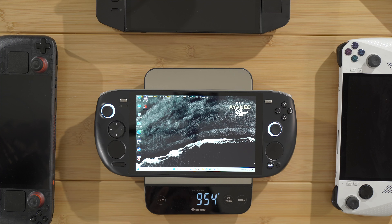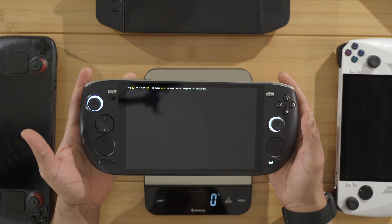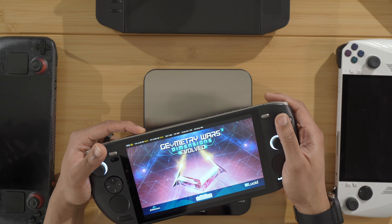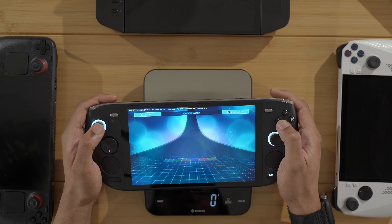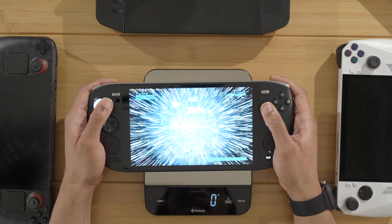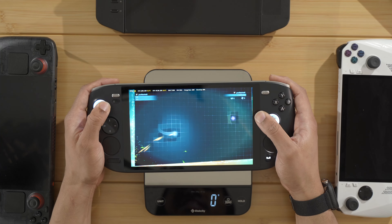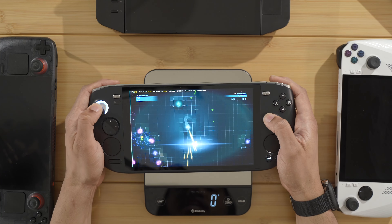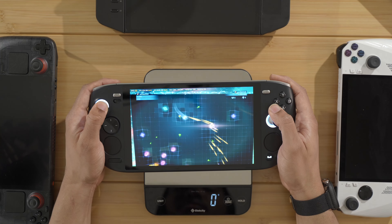We're going to do a lot more tests with this device - benchmarks and comparisons versus other devices on the market. I'm excited because this is my most anticipated device of the year due to its great features: a 75-watt-hour battery, a big 1600p display, all of the ports, the RAM and storage. It's just an amazing device and I'm glad it's finally here.